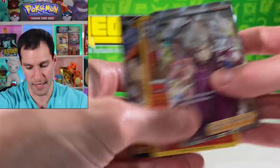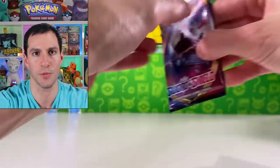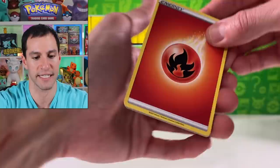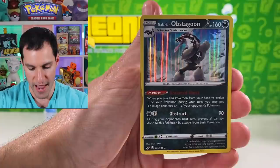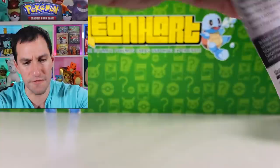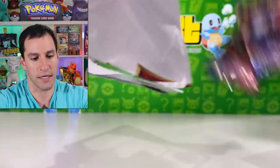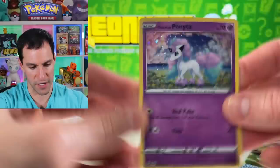We got a full art — I should be happy with this elite trainer box from Walmart, from the no-limit budget battle. Let's get into a single blister pack. We got one pack, one chance to reign supreme. Lucky Egg, Vulpix, Mankey, Roselia, Squirtle, Blipbug, Team Yell, Galarian Obstagoon — very common holographic. As we get into this three-pack blister — look at all those holographics. Not bad, actually.